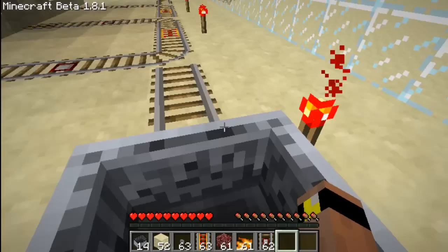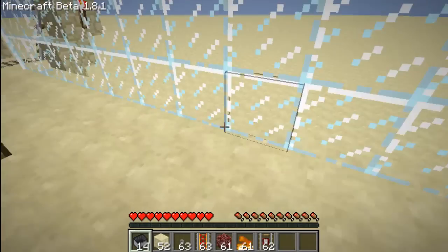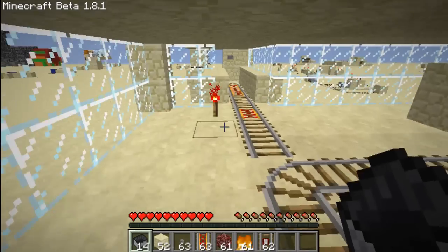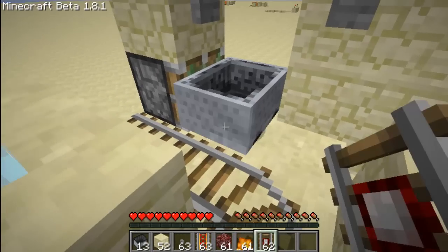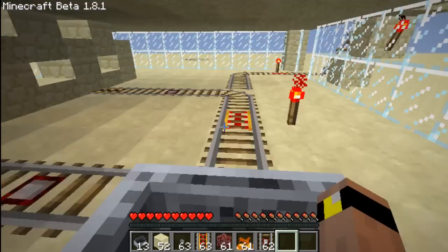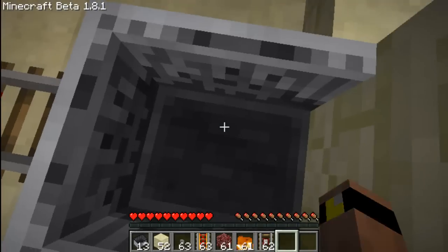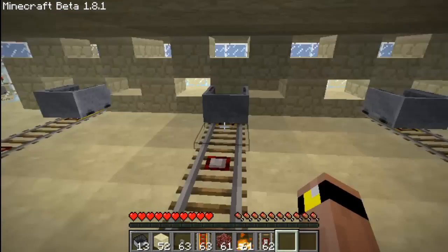Go ahead, place your next cart, press your button, and as you can see, you park in the second spot. Going the wrong way. And then, if you come back over here, place down your minecart and go ahead — as you can see now, I'm also in this spot.